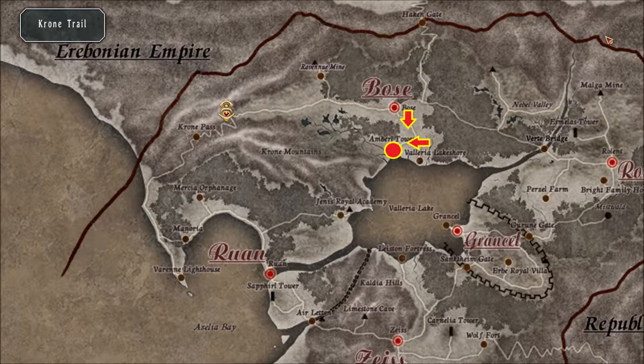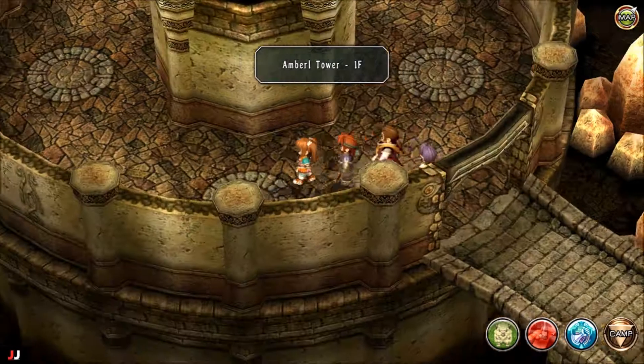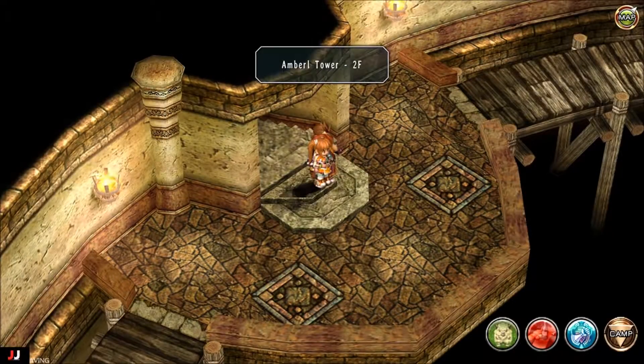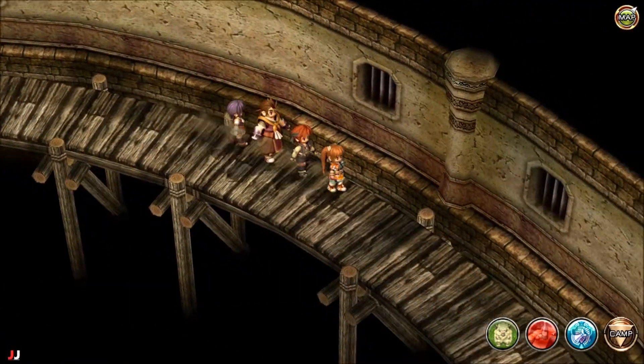Welcome to my Trails in the Sky 2nd Chapter side quest, Amberle Tower Monster. Here's the location of the tower — it runs south out of Boze. And here's how to navigate through the tower to get to the boss on the side quest.